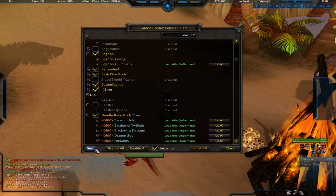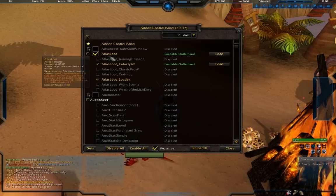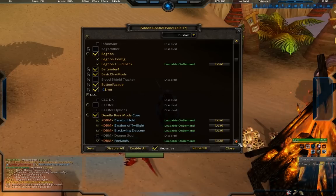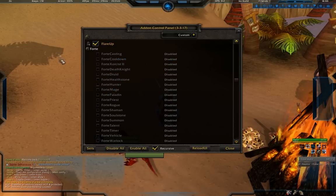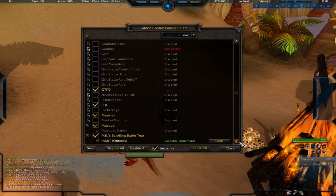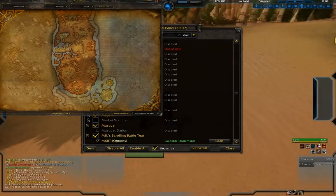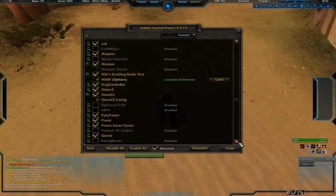Let me go through what I have active when raiding. Atlas Loot shows what bosses drop what loot. Bagnon as mentioned. Bartender 4. Basic Chat Mods for chat. Button Facade makes the buttons look pretty for Bartender. Deadly Boss Mods. Flare Up lets you mark the ground if you're assist or raid leading. GTFO. LUI which is the main bit. Mapster sets up my map so I can have a full nice big map and still see my character a little.